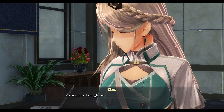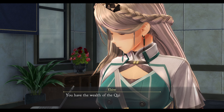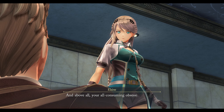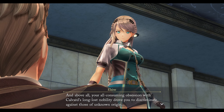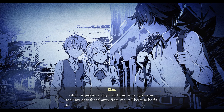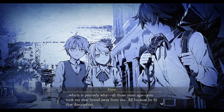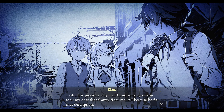I learned that the anti-immigrant movement has been financially backing Almara over the last few years and that you were responsible for that decision. You were also their biggest sponsor. As soon as I caught wind of the ties between Almara and the anti-immigrant groups you immediately came to mind. You have the wealth of the Quincy Company at your fingertips, possess deep political ties, and live in a city close to Meseldom. Your all-consuming obsession with Calvert's long-lost nobility — I guess that's why he hates Van. You took my dear friend away from me all because he fit that description.